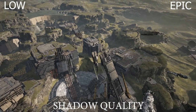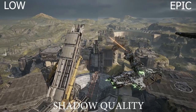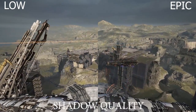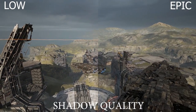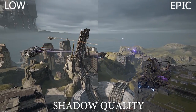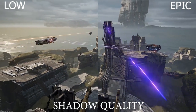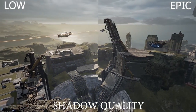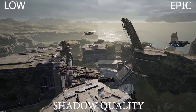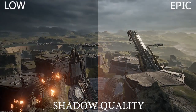Finally there's shadow quality, which is essentially just the quality of shadows in the environment. This game doesn't let you turn off shadows entirely — likely because it's a tactical-based game where stealth ships use shadows to hide. It doesn't appear to affect shadow draw distance, just the actual quality of the shadows. Personally I couldn't really see a difference between epic and low settings, though you might notice something in the side-by-side.